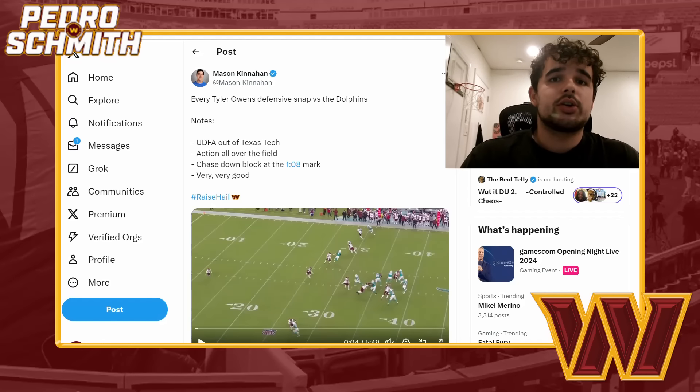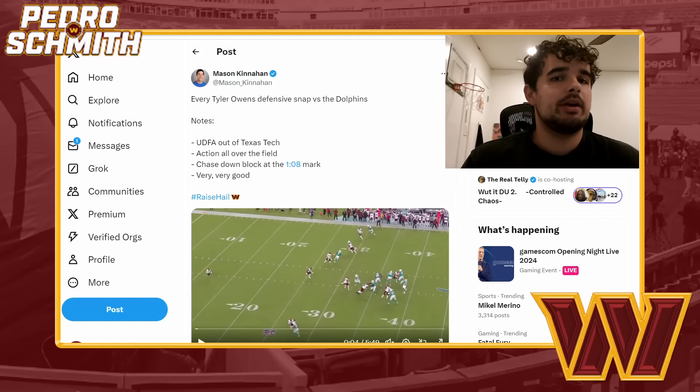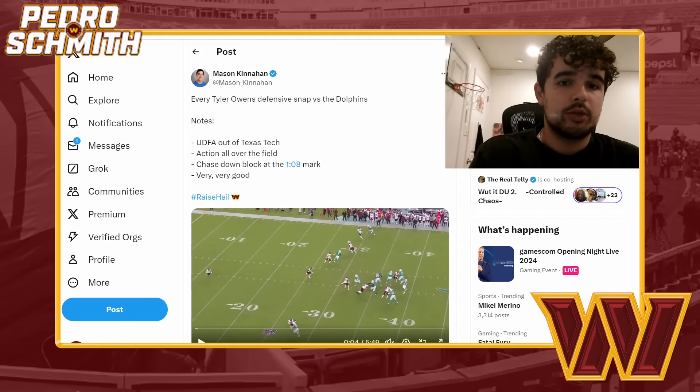What is up guys? It's Pedro here and in today's video I'll be talking about a hidden gem that the Washington Commanders found this offseason in undrafted free agent Tyler Owens, who has been absolutely balling out during training camp, but also these last couple preseason games.